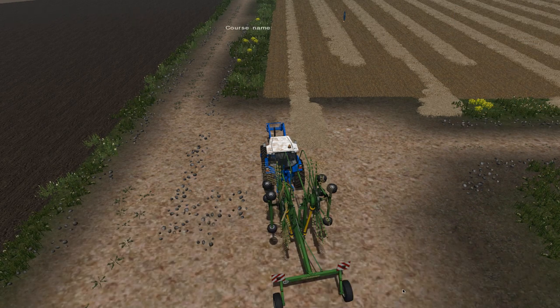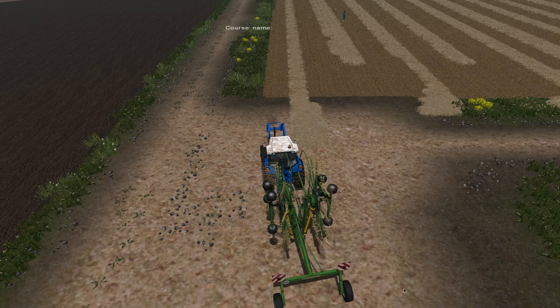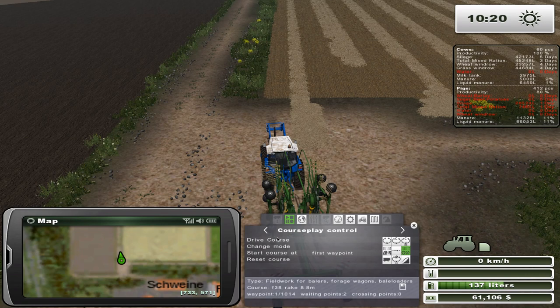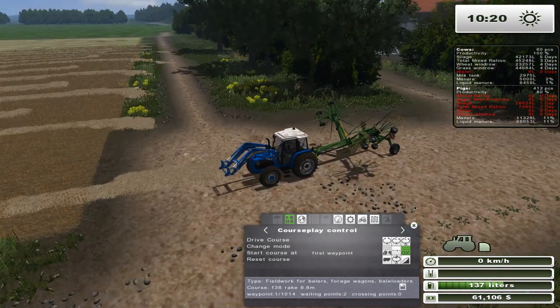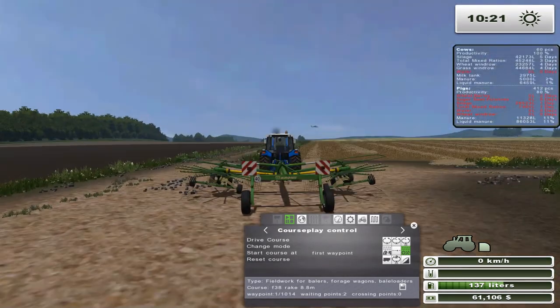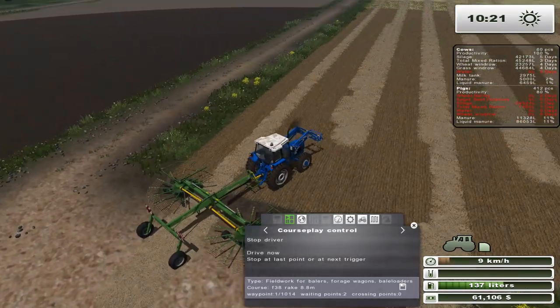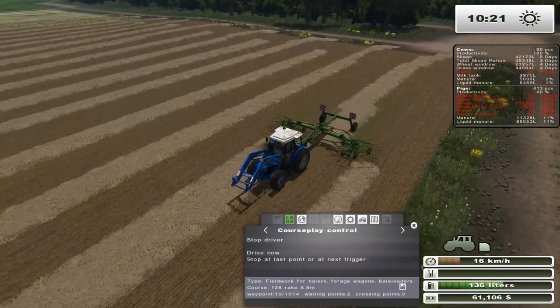Generate course — we'll call this F38 Rake 8 meters, just so I know for future reference. I'll delete the other one. The thing with this, if you remember from previous times, we actually had to take it out of transport mode and lower these ones first — like that — then it works. So he's going to go around and collect all the straw from the windrows, and I can set it up so it automatically loads. We could actually make this into chaff as well — that's another possibility.